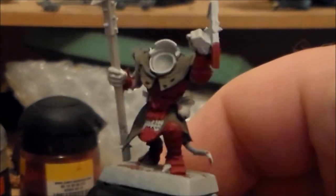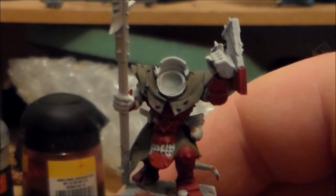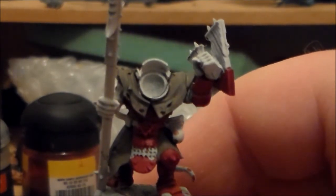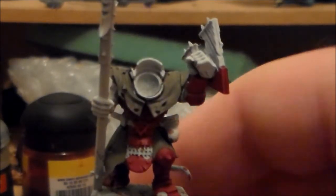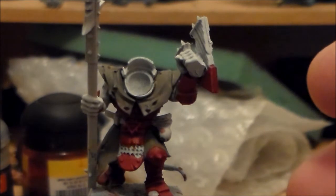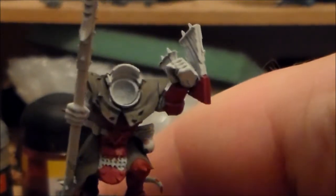For the cloth, it was kind of a creamy colour for the other guys, and they had red armour. Instead of just going with a cream colour like Ushabti Bone straight away, I started with Cadian Granite - it's like a dark grey as the first layer. Then I mixed a one-to-one mix of Ushabti Bone with that for another layer on the cloth, and I'm just going to layer it up to get brighter and brighter.